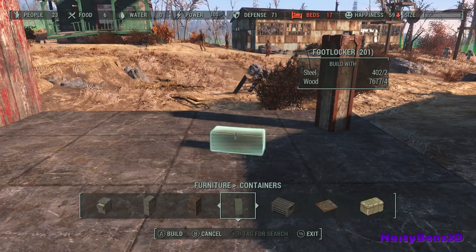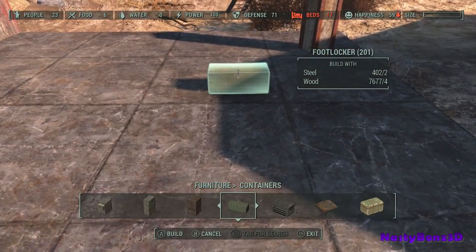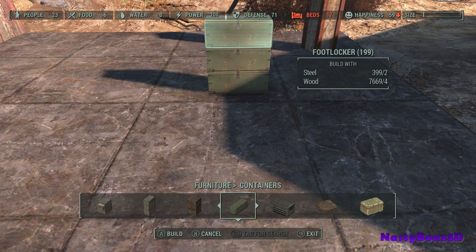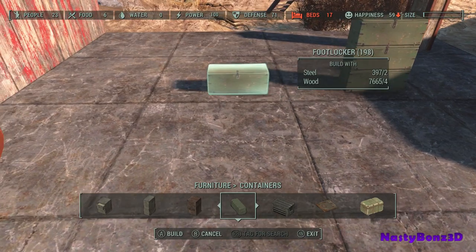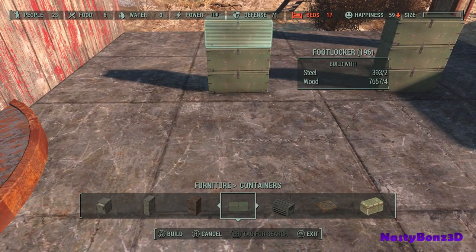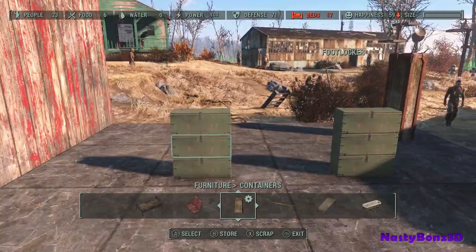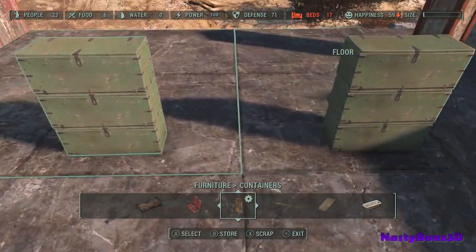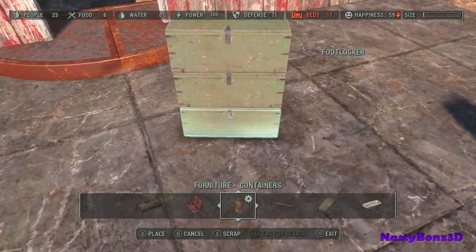We're going to use green foot lockers to build the sides and top. If you stand still when you're putting them out, they will stack on top of one another perfectly — three high. The fourth one will actually turn red and it won't let you place it down, because you're just a little too far from the floor.